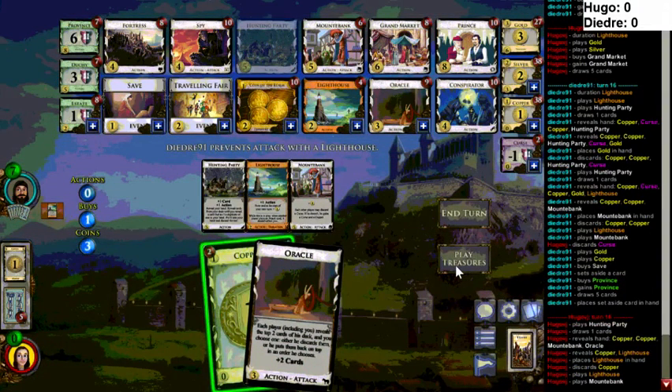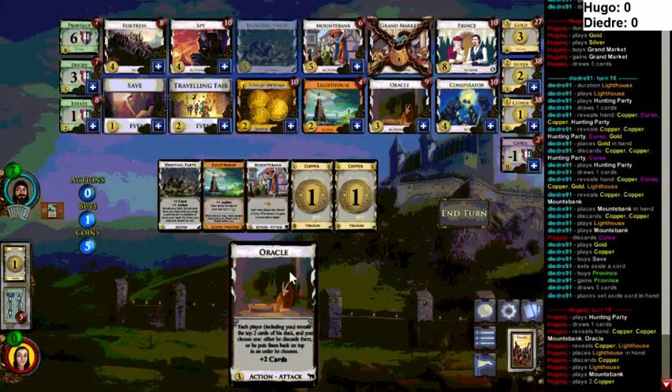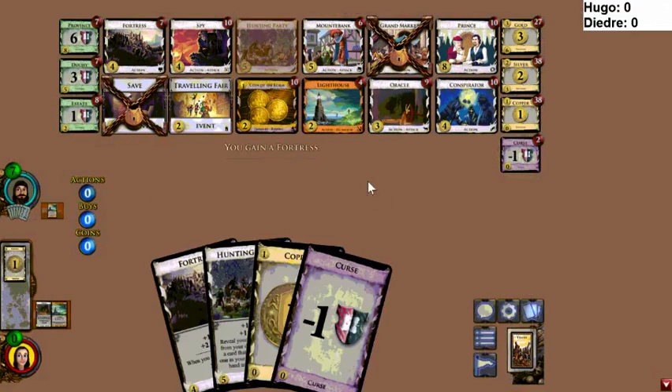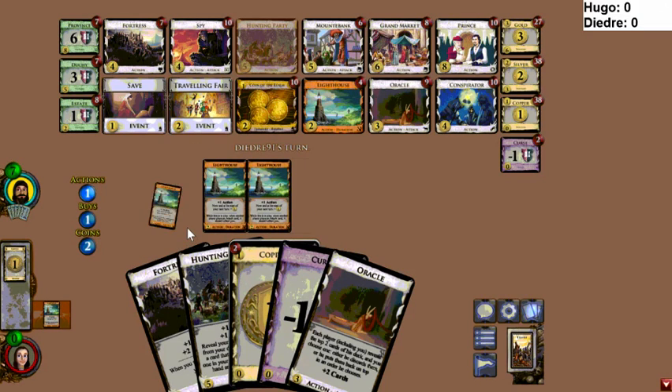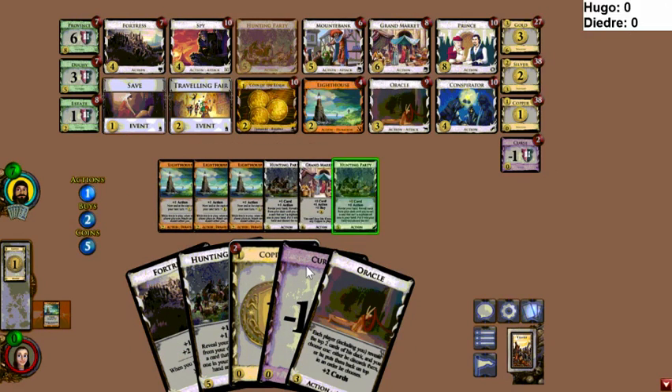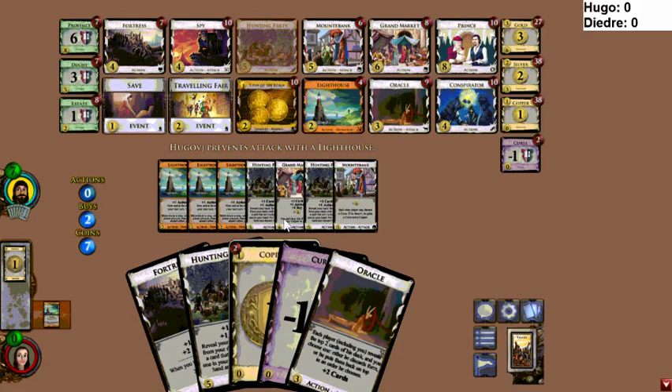I don't know if I like that Duchy. It'll cost quite a bit to use Traveling Fair to pile out the Lighthouses. I can't imagine Hugo's actually threatening a pile out. What else do you want on five if you're not getting Duchy? I would get a Conspirator — he's already playing tons of actions each turn. He's got a good stack of Hunting Parties in his deck. Deidre has the better deck as of right now. He's got more good cards but also more bad cards — I think a couple more curses — but more Hunting Parties, which skip all those.